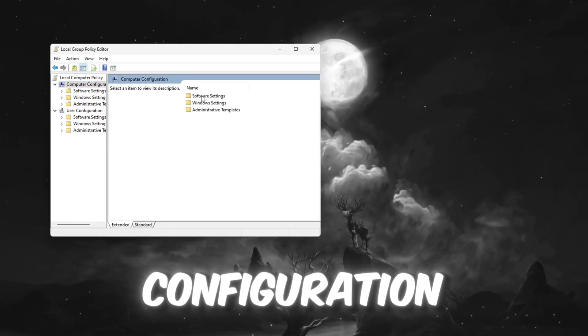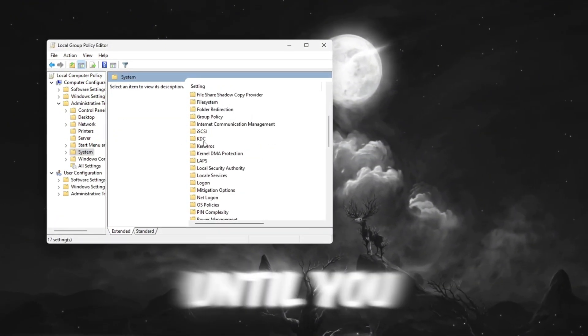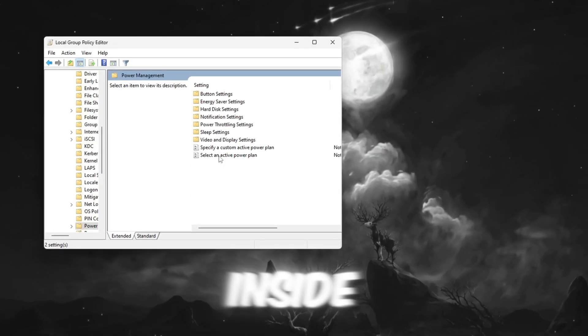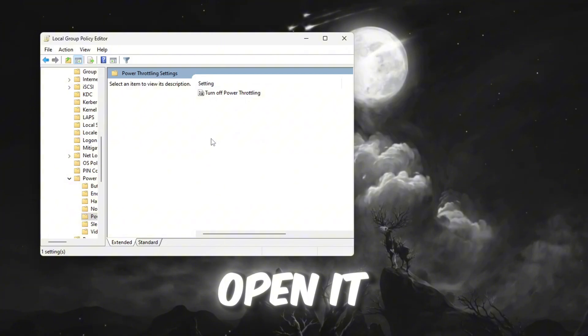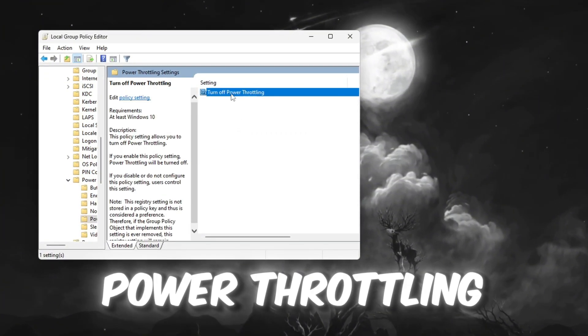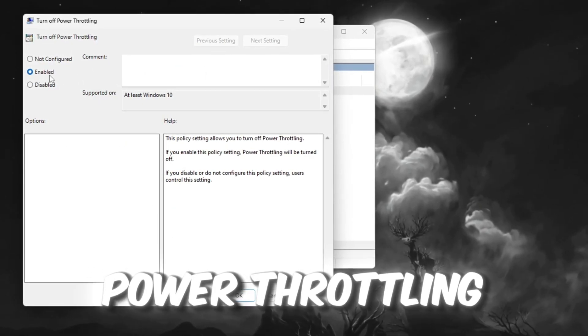Next, navigate to Computer Configuration, Administrative Templates, System, and scroll down until you find a folder called Power Management. Click on it, and inside locate the option Power Throttling Settings. Open it and double-click on Turn Off Power Throttling. A new window will open — select Enable to completely turn off Power Throttling.